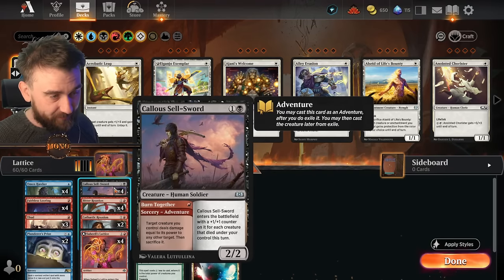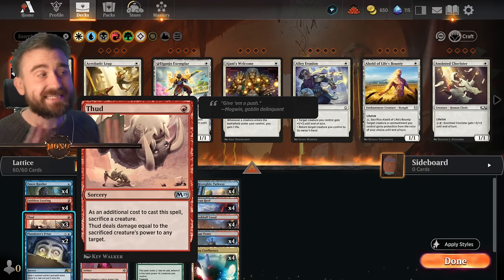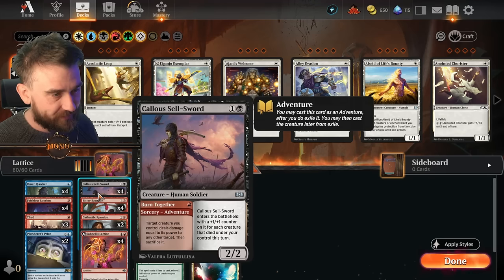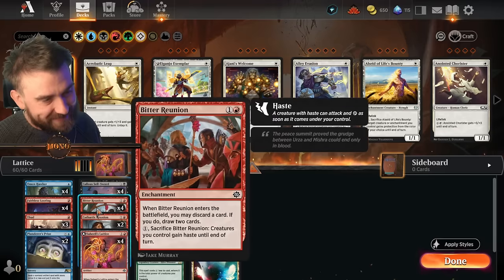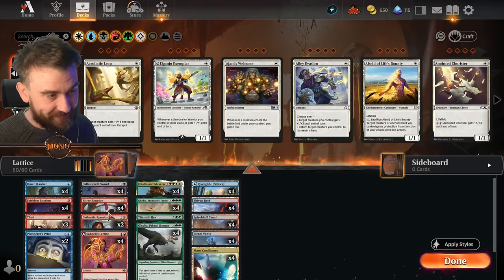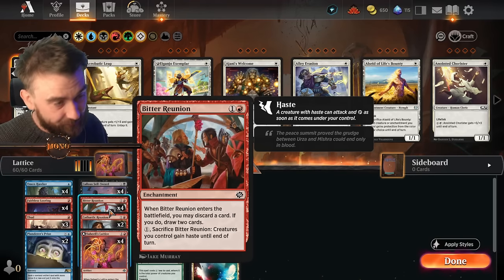The way we win in most cases is gonna be with either Burn Together or Thud, because usually our opponents at turn three, four, five are gonna have blockers. So we need to use either Thud or Burn Together. But there is a chance it will be enough to just have a Bitter Reunion if we catch them a little bit off guard. Bitter Reunion — you draw this card, pretty much the same ability, but we also have sacrifice Bitter Reunion and creature gains haste. So this is a way of actually dealing the damage.